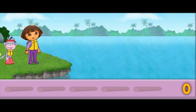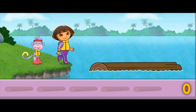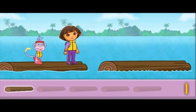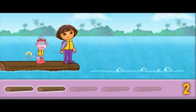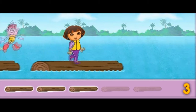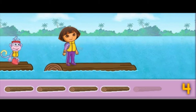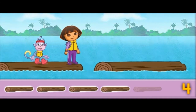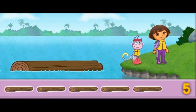We need to jump on five tree trunks to cross the lake! What's bubbling up — un tronco o un cocodrilo? Un tronco! ¡Fantástico! Un tronco! ¡Muy bien! Un cocodrilo! Three! Way to go! Two! Un cocodrilo! Four! We're almost there! One more tree trunk to go! Un tronco! Five! Excelente! We made it! We crossed five tree trunks all together — cinco troncos!